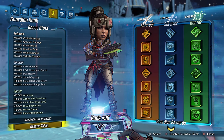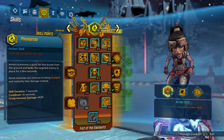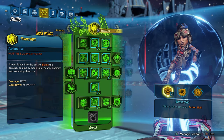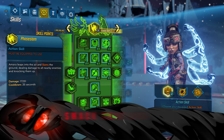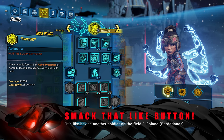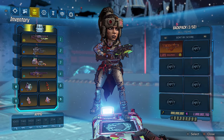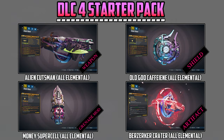Before we get into the DLC 4 starter pack, can you guys smash that like button? Let's see if we can get over 200 likes on this video. As you can see, we are on Mayhem mode 10, we have our Guardian rank enabled, and class mods have been returned to the shop and restocked for this weekend.